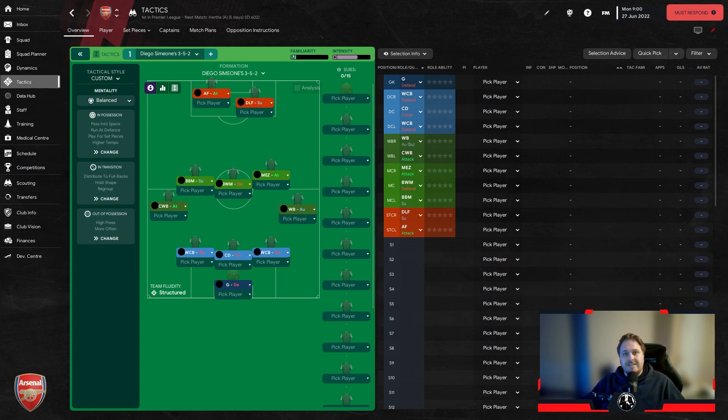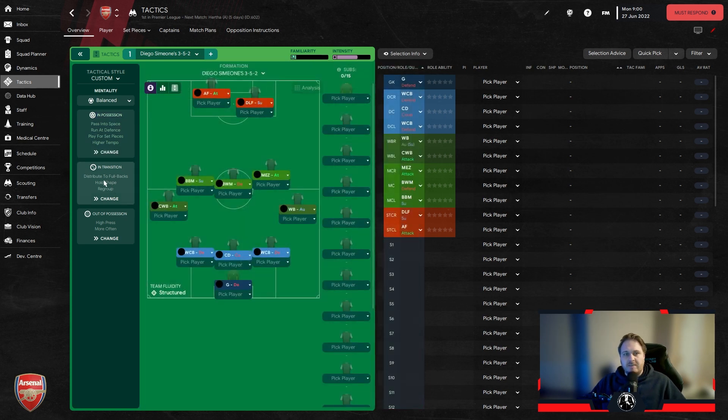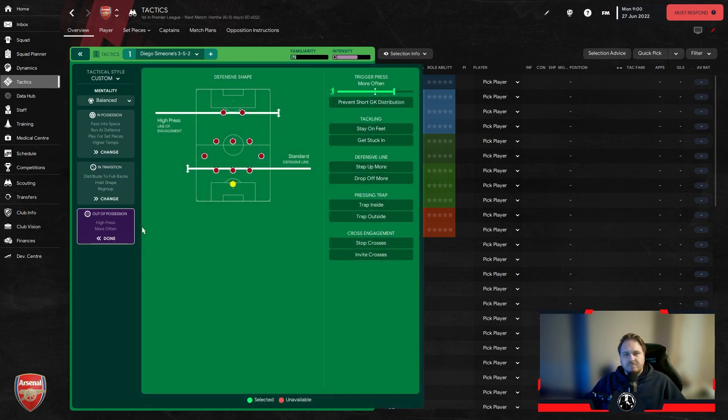You're not going to control possession every game. It's set up for playing against the big boys as well as the teams you expect to dominate. When we've got the ball we're passing into space and running at the defence, but we're also playing for set pieces — a key thing about Diego Simeone's Atletico Madrid. They play for fouls and those silly challenges. In transition we regroup and hold our shape to nullify the attack.